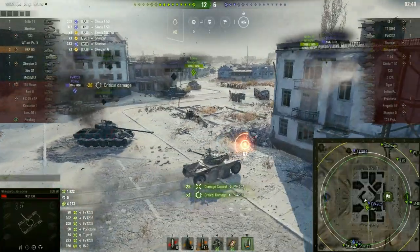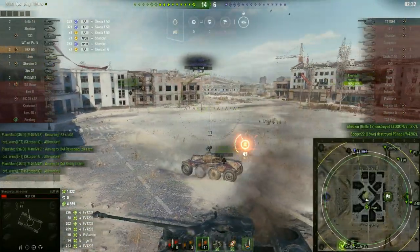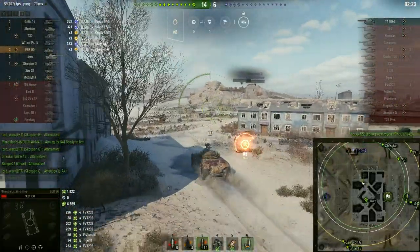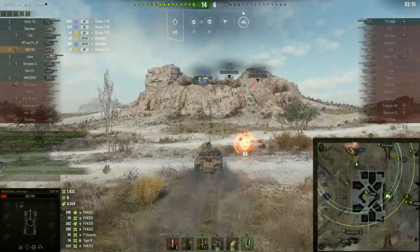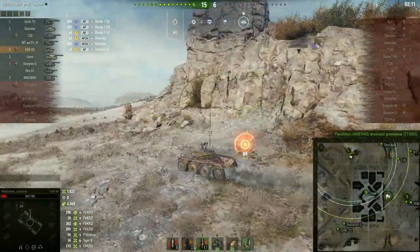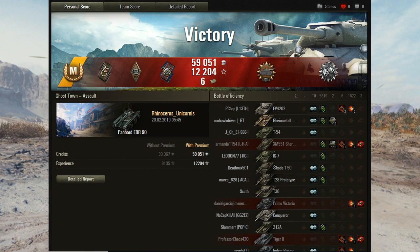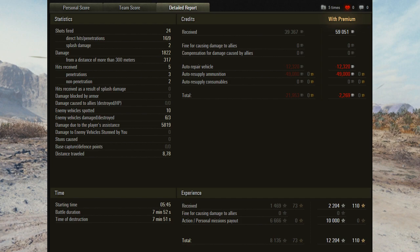One of the nice things about these vehicles is their flexibility — their ability to be effective at multiple distances. They're effective at close range because of their mobility, and also effective at long range because of their really quick aiming times and decent accuracy compared to other light tanks. Being useful in multiple different scenarios is incredibly good for these tanks. The friendly artillery kills off the T-54, allowing that game to be a win. From memory I think that was a 1400 XP game in the EBR 90 — and that's how you ace this tank at the moment.